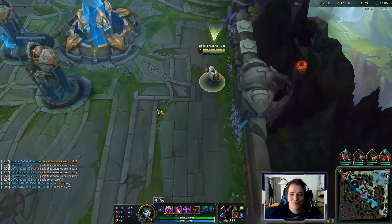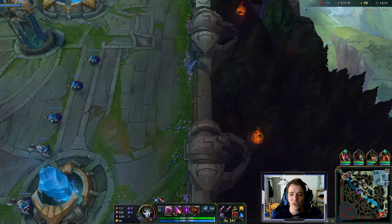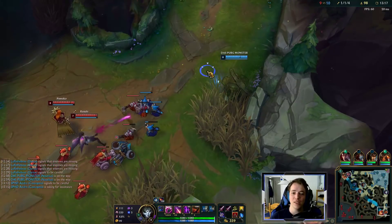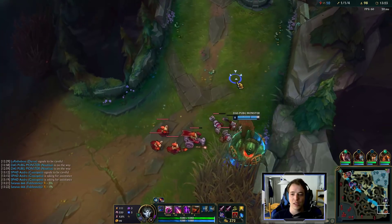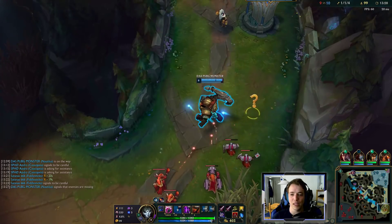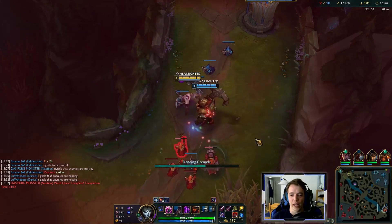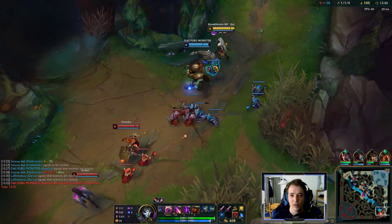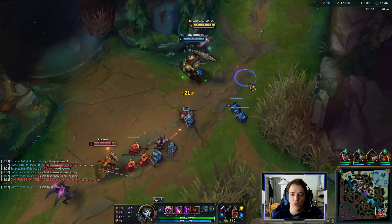Next step is Infinity Edge. We get a very strong power spike through Umbral Glaive here, and once we get Infinity Edge the mid game is pretty much secured. The build path looks very smooth — Jhin is not dependent on attack speed items, and he does want a lot of crit because of his passive. The fact that you can just last-hit or kill wards with one auto is so good for Jhin.